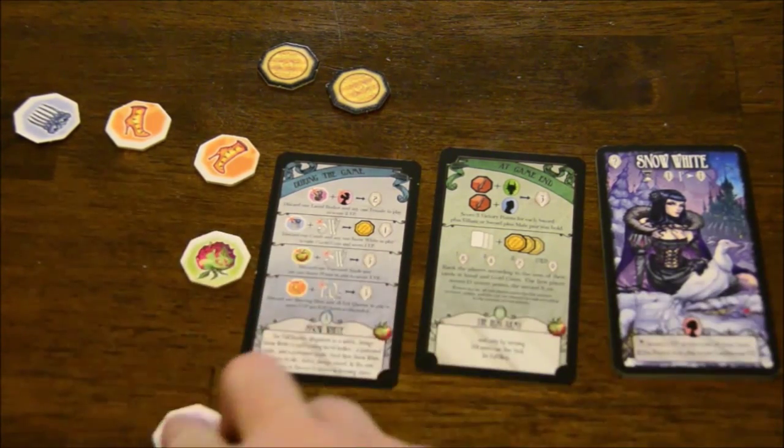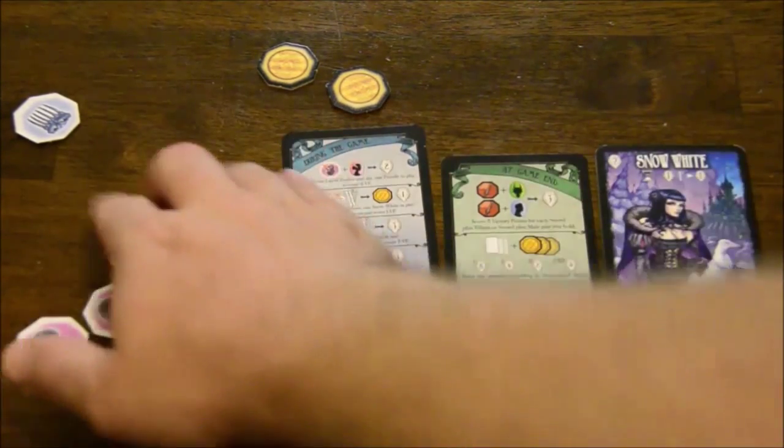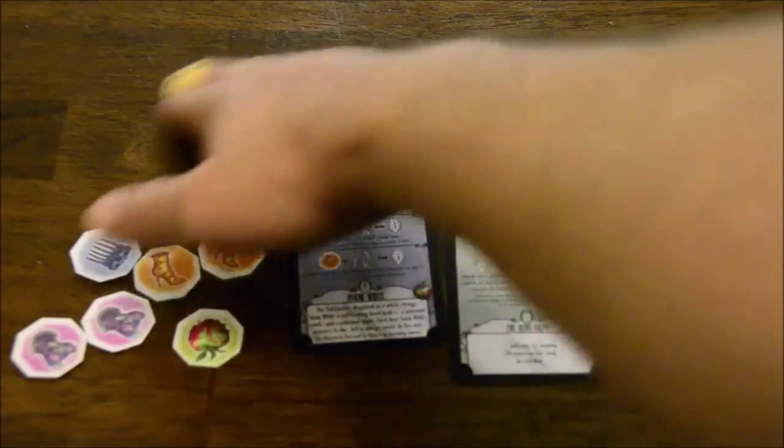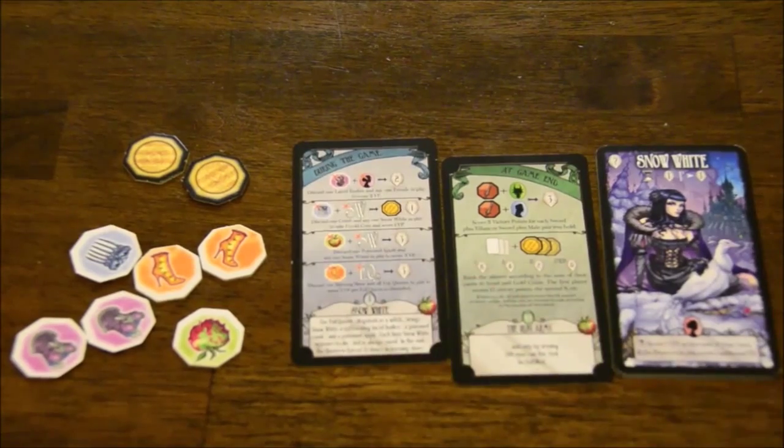You have a bunch of tokens: Laced Bodice tokens, Poison Apple, Burning Shoes, and Comb. I think some of this is based on either a really old version of Snow White or they're just making stuff up, but those are the new items. You also get an extra couple of gold coins because some of the new cards have more to do with coins, so they need to be more plentiful.